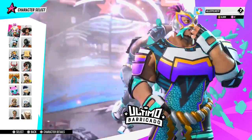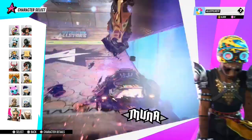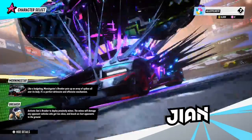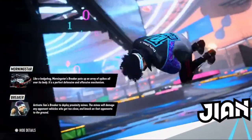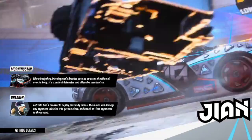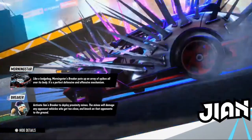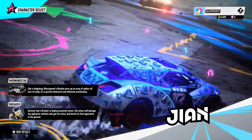If you're going to be an aggressive type of player, you can go into the character details for each one of these players to understand how to approach the game. All you have to do is press the square button and it'll bring up their special abilities, which are called Breakers. Each player has a Breaker — for example, Gian has the ability to deploy proximity mines that will damage any opponent vehicles that get too close and knock on-foot opponents to the ground.